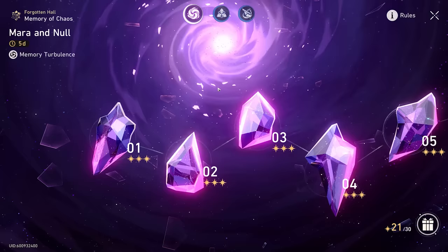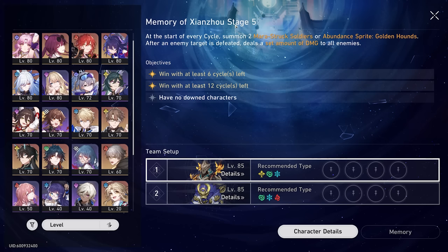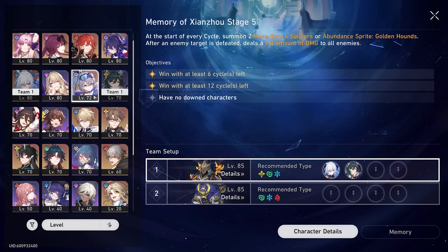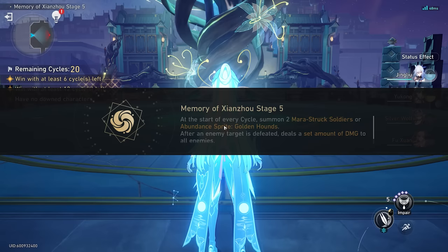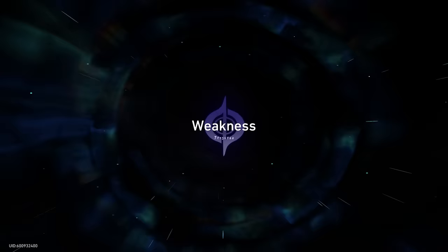And there is our Jingliu! Now that we've completely built and maxed her out, why don't we take her for a little spin? Let's enter the Forgotten Hall. Instead of a Memory of Chaos stage, I'm actually going to do a Xianzhou LuoFu stage — these are kind of fun and I still haven't beaten them yet. We're going to use Jingliu, and for support we'll use Yukong, who I think will be very beneficial. Next I'm going to use Silverwolf for some debuffs, and Fuxuan for defending. This looks like a pretty solid, really strong team.